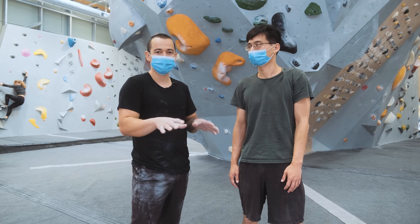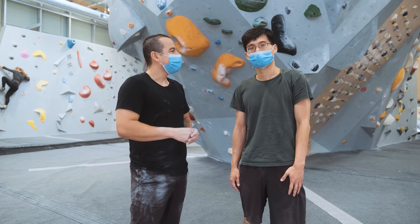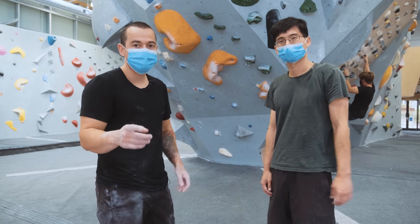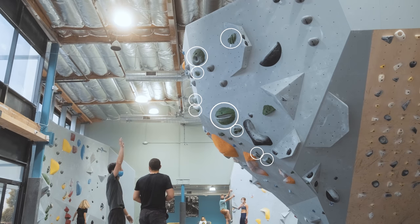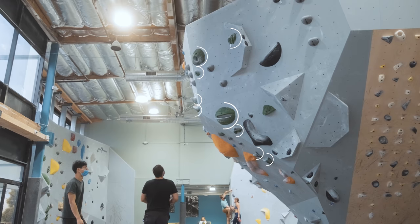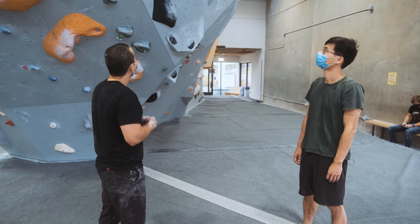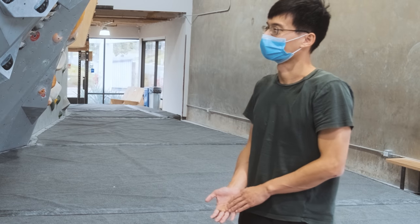We're gonna be playing a climbing game and this climbing game is called Eliminate. So how does the game work? Good question. So this is once again called Eliminate. Pretty much what we're gonna do is find a climb, which we did already, and instead of climbing the route regularly using all the holds, we're gonna be eliminating a hold. The goal is to see how many holds we can eliminate, and we go from there. So it goes from an easy route to a really hard climb. Makes sense, sounds pretty straightforward.